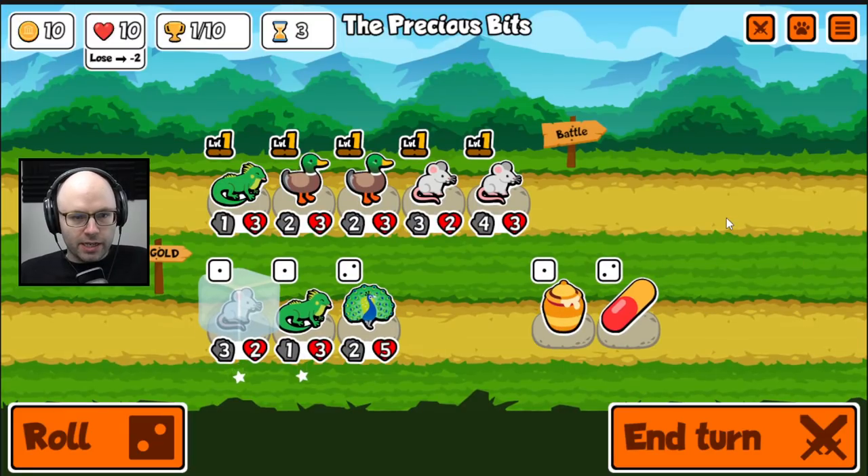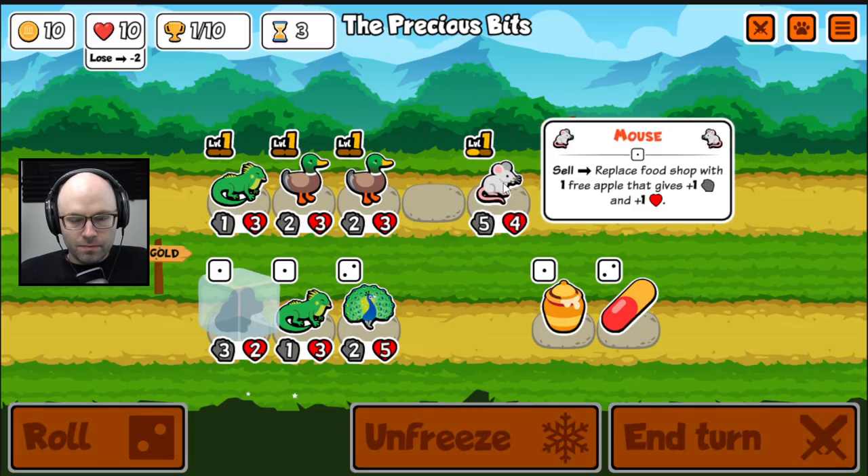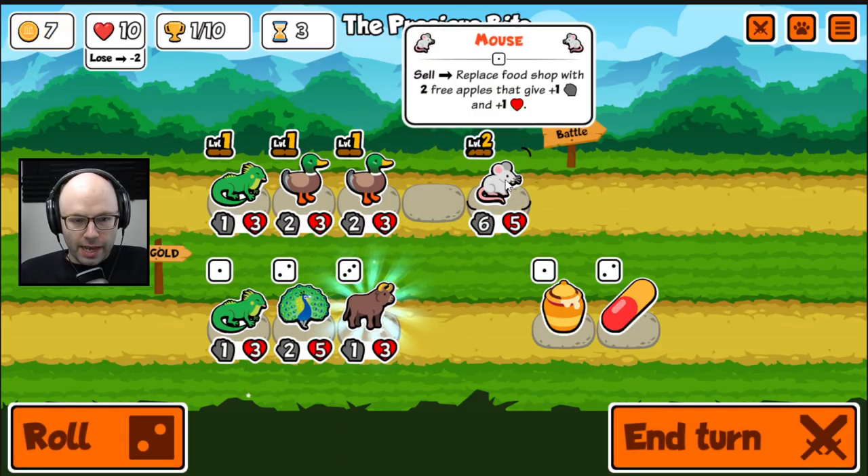The iguana I love is an anti-toucan. In a world where everybody's taking the toucan, who says no to an iguana? For space, you do create two apples, so you do scale linearly in that direction.